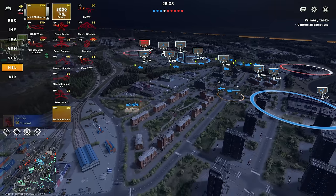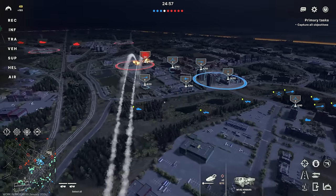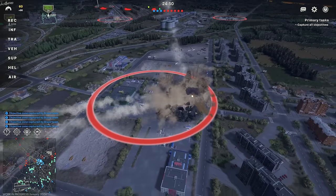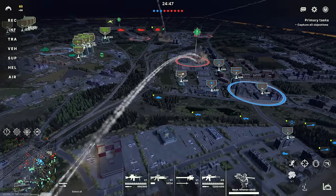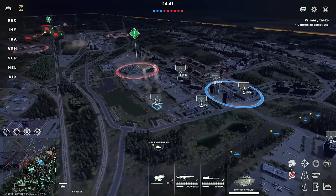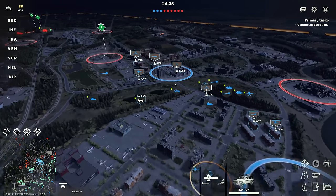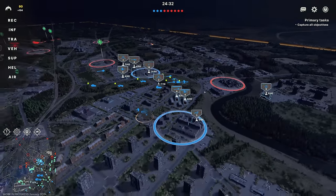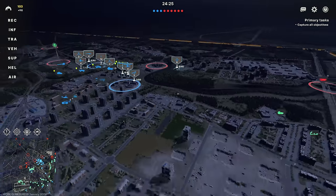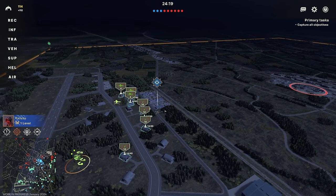I'll do one Marine Raider and then unload some supply. We're going to queue the order to move away afterwards. If we can collapse this building, they'll just die inside it — there we go, just like that! Perfect. Let's see if I can move my mech rifle AA unit in there and we might be able to cap it. It's very strange to be holding this much of the front in the center.